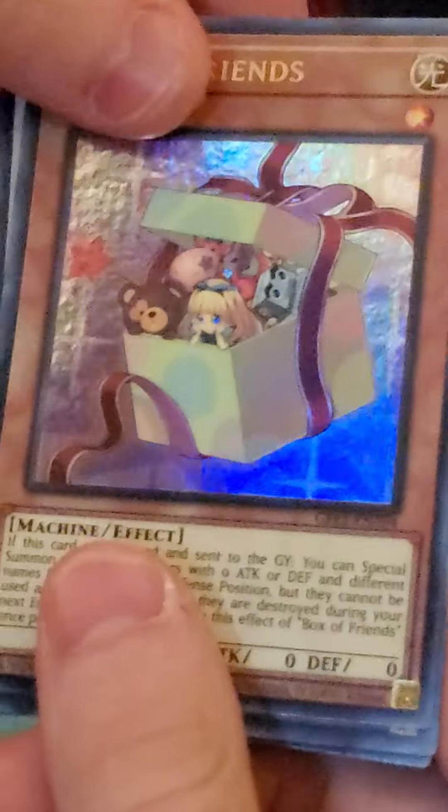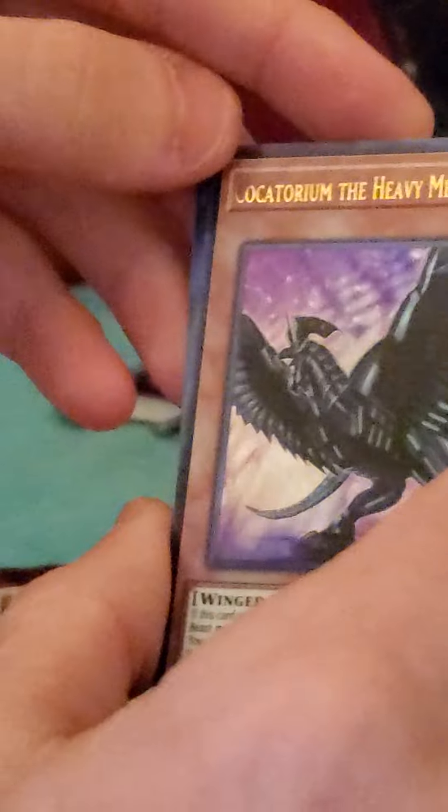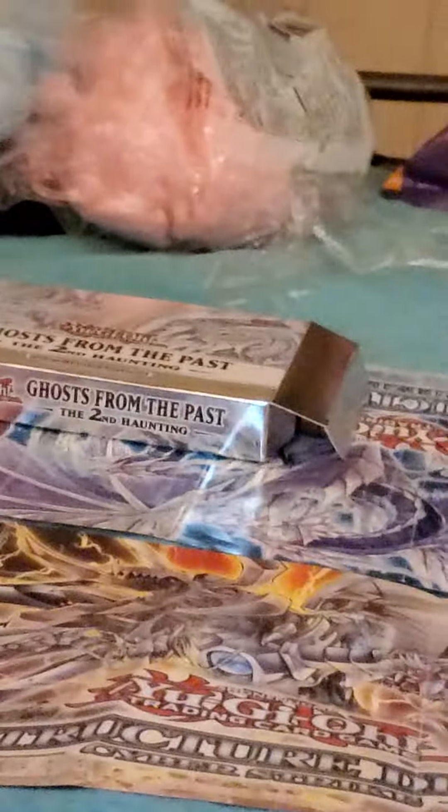Pack number three — the Dark Magician Girl pack. We have Cupid Pitch, Box of Friends, Neos Kluger — oh my god, this is actually what I wanted! Neos Kluger, awesome. Also Coquetarium, The Heavy Metal Avian, and Zombie World. I was not expecting to get Neos Kluger — super happy about this.